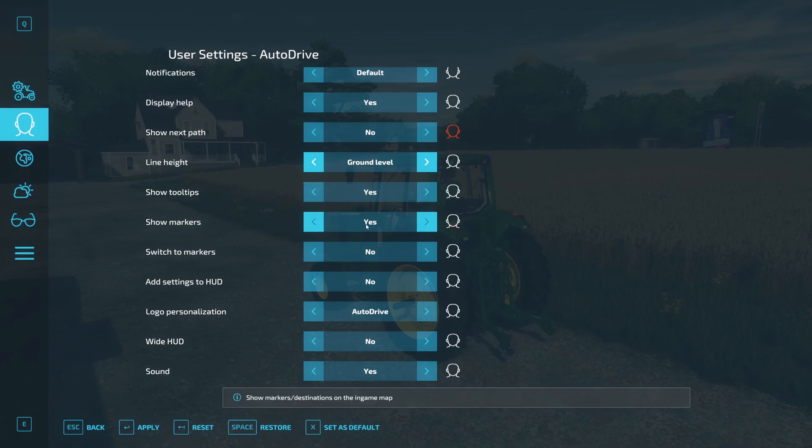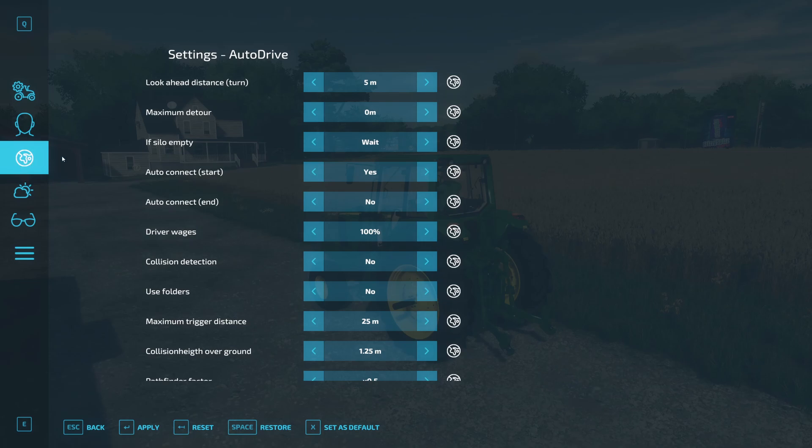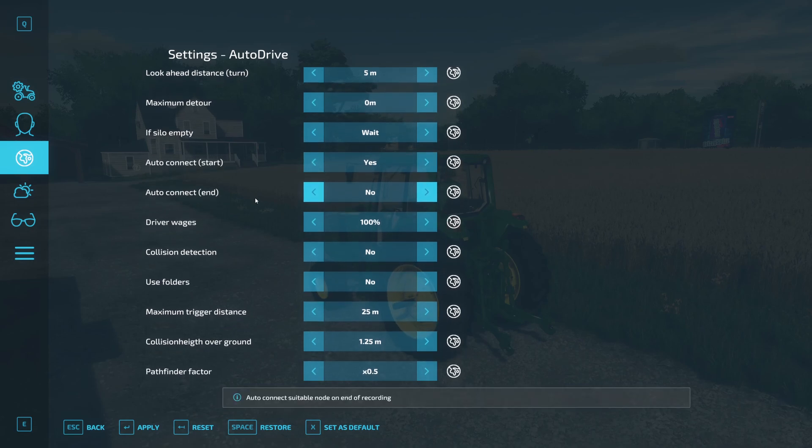You also have tool tips and Show Markers — you definitely want that on. Switch to Markers is interesting: if set to yes, it lets you teleport to any waypoint you've created on your AutoDrive course. You can also add settings to the HUD. In global settings, the main thing to note is AutoConnect Start and End — I'd suggest keeping these set to no. If set to yes, when you start recording it will try to auto-connect to an existing course, which can cause unwanted connections you then have to remove.